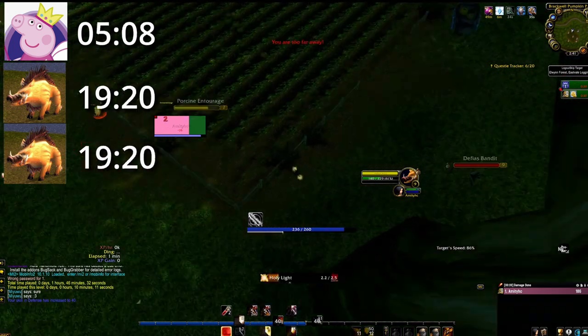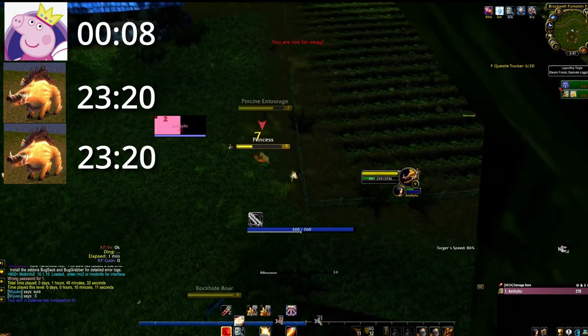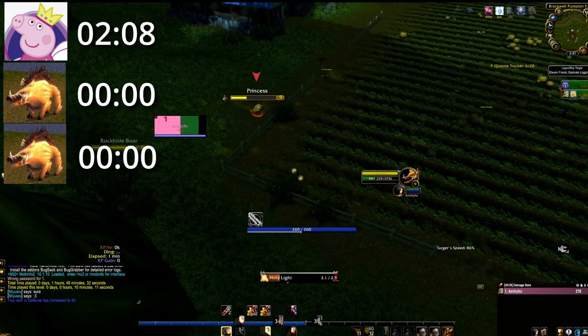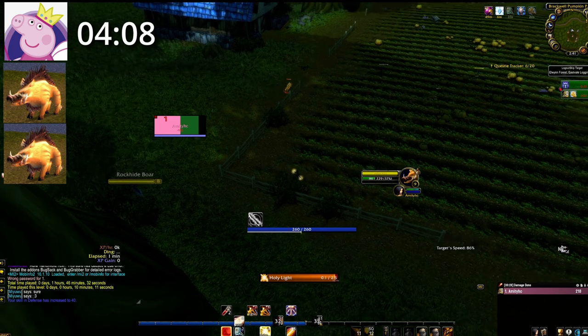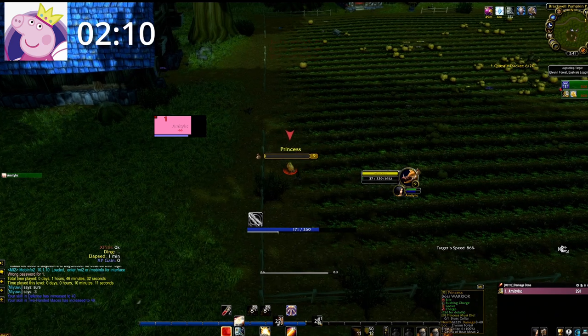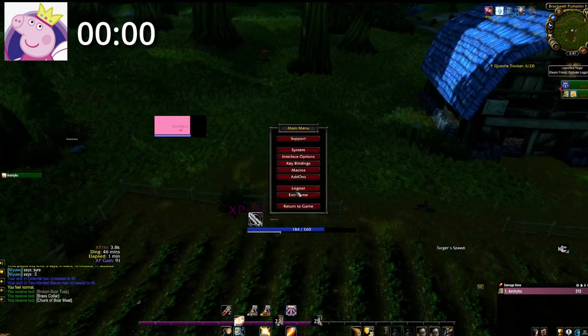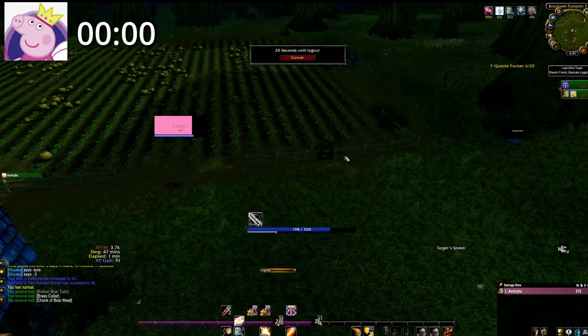As you can see on screen, these level 9 mobs leash for 23 seconds when they should only leash for 11 seconds. This is because I'm within 31 yards of their spawn location for the first 22 seconds. The reason the adds reset and princess doesn't is due to a technique called split pulling, which we'll cover later.